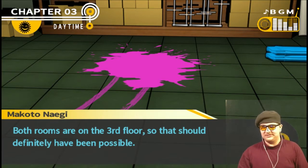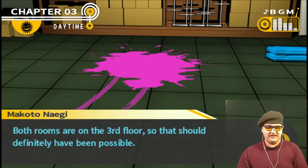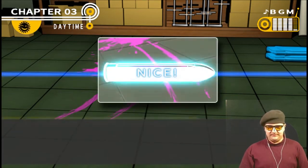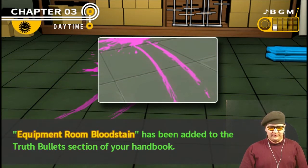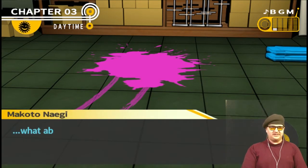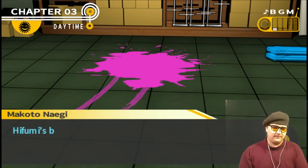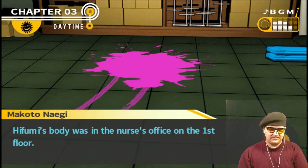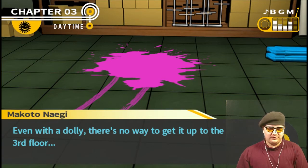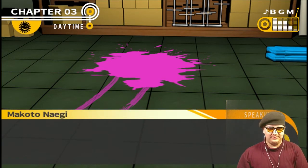Which could mean that Taka's body was moved from the equipment room to the repository using the dolly. It would make more sense for Hifumi's body to have been moved, but both rooms are on the third floor, so that should definitely have been possible. But even if the dolly was used to move Taka's body, what about Hifumi? Hifumi's body was in the nurse's office on the first floor — even with a dolly, there's no way to get it up to the third floor. That's still a total mystery.